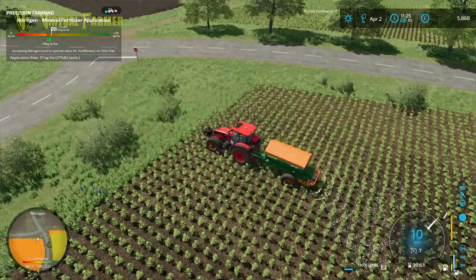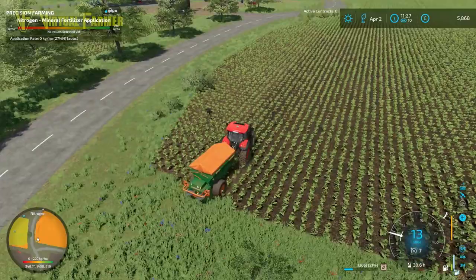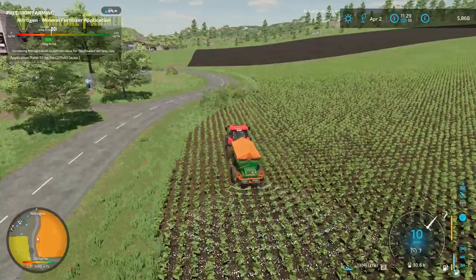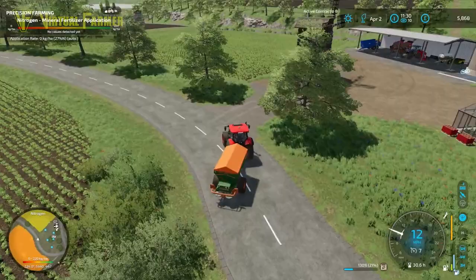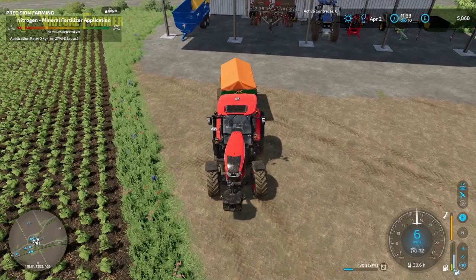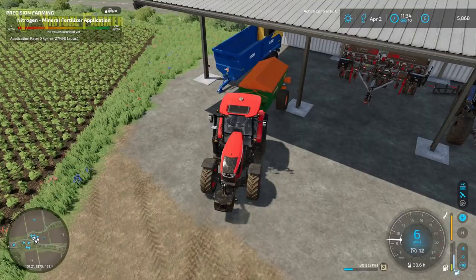There's just the slightly wonky bit at the bottom of the field here to finish off and we've used hardly any fertilizer topping this up at all. We'll freehand that because there's no point in running the GPS halfway across the road. It looks like we've not got a lot of area to actually cover with this. That should cover the whole field through these bushes and we still got 21 percent left of our nitrogen in here - so that's really really good. Let's back this up and get this into here ready for next time.